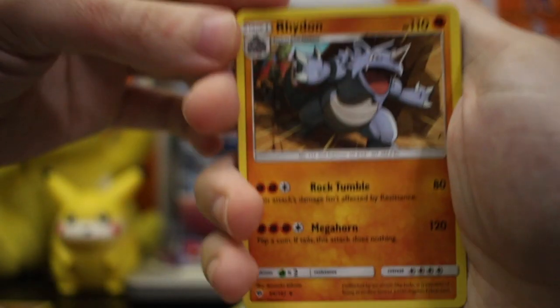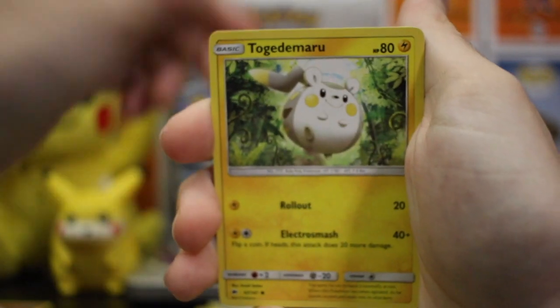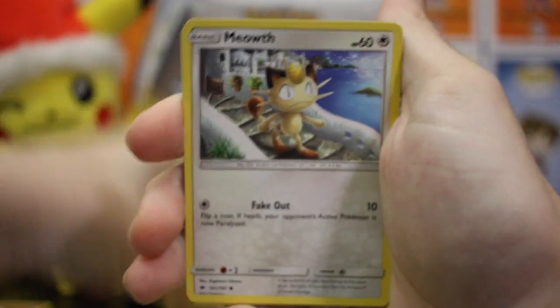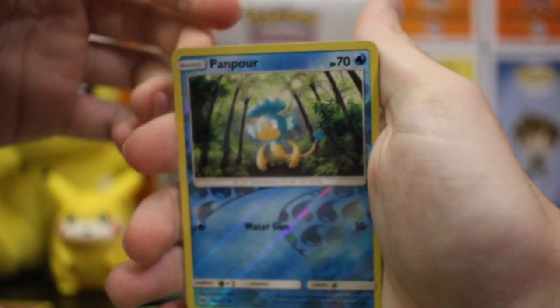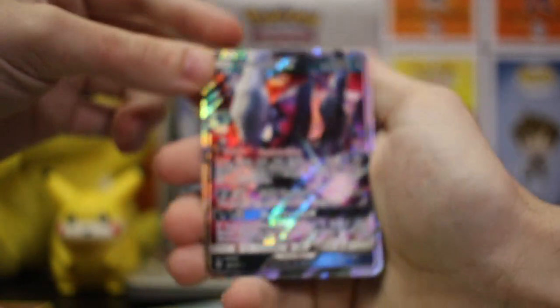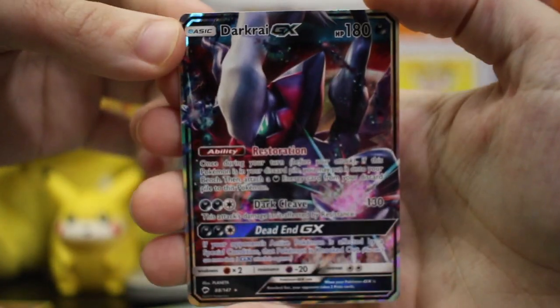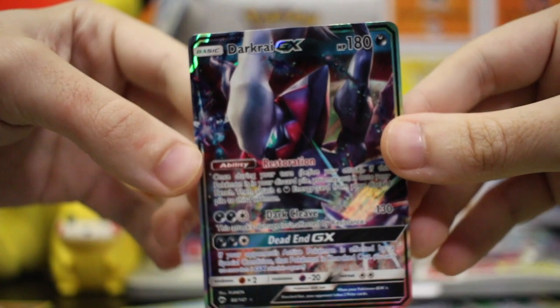This could be a good one — really might be, let's hope. Tall Mountain Lanakila, Togedemaru, Wimpod, Meowth, Magikarp, Grubbin — the reverse — and hey, we got a Darkrai GX! Pretty solid, not a bad card. It is our first GX! So right now in comparison to the twelve sleeve booster packs, the box is winning — without a doubt.